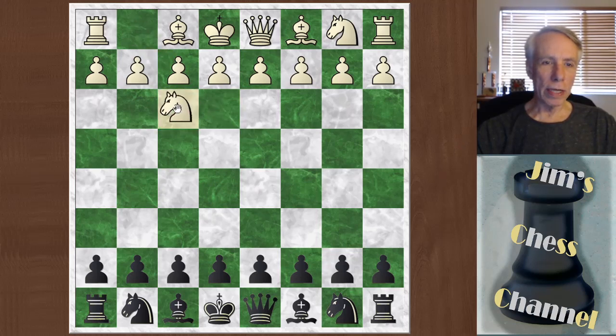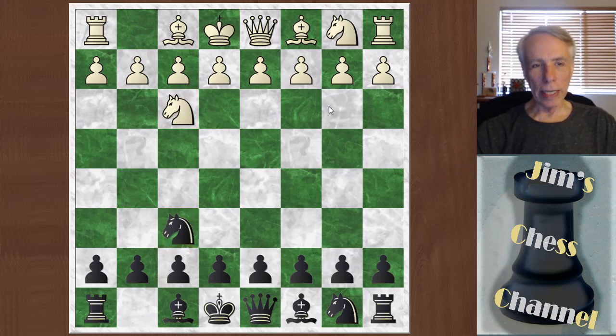He started off with knight f3. I went knight f6 — I'm just waiting to see how white is going to set up. White could continue with c4 or with d4, going for an English or a Queen's Gambit type of position. But instead he played b3, an interesting way to play.